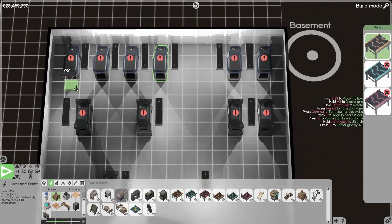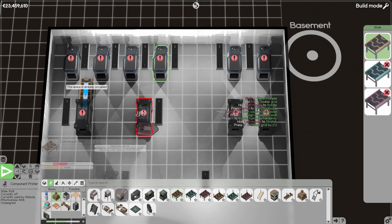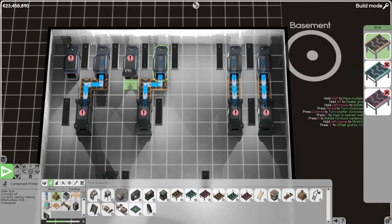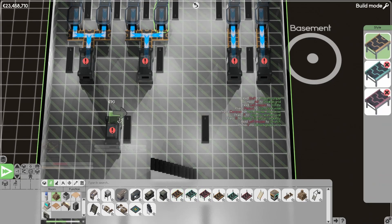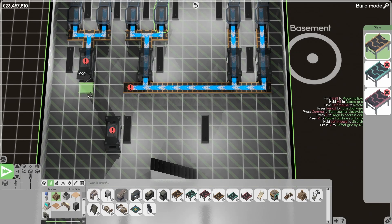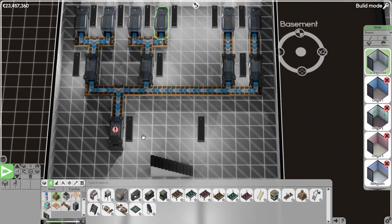Distribution — let's get the conveyor belts. So this should go in here. And I guess yeah, like this. Hopefully. Looks right. How do I want to do that? I guess I can make it like this, right? Looks right.